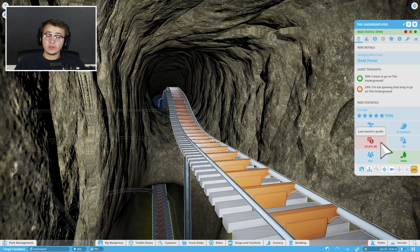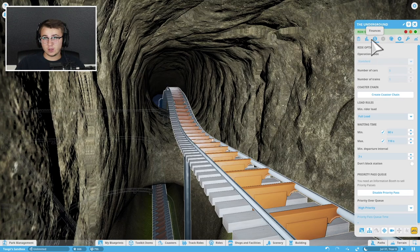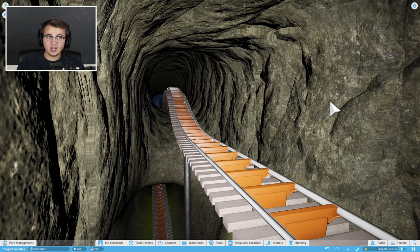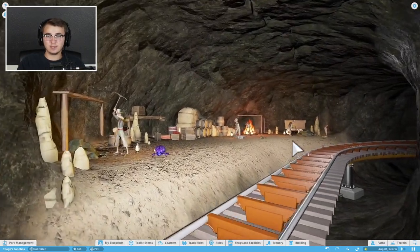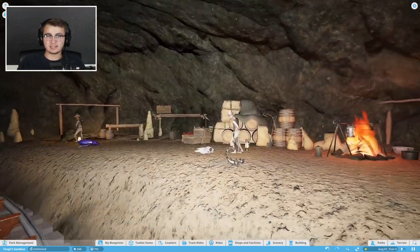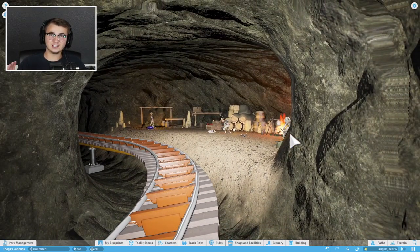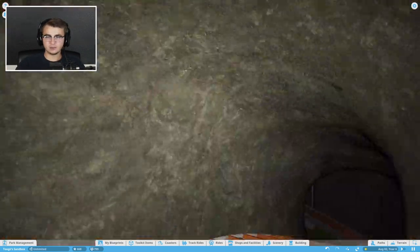We have an animatronic scorpion that looks way too realistic, and a massively unrealistic purple beetle that just adds to the aesthetic. Over here is their little campsite area with a ladder that leads nowhere, the start of a mine, a mine cart, and a massive python — it's a big, slimy-looking snake. I did add some speakers down here too — you can hear water trickling and the occasional swing of a pickaxe. The queue scenery rating is at 100% — you love to see it. We're in sandbox mode so all ticket prices are set to zero, since we have unlimited money.